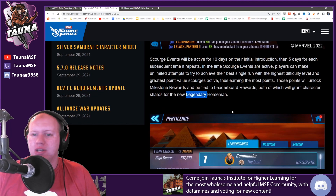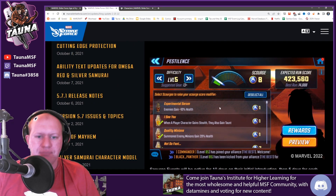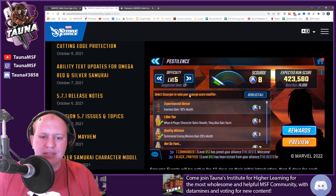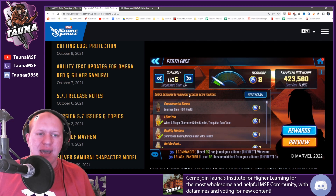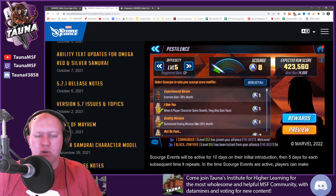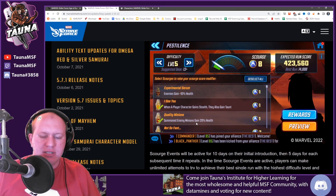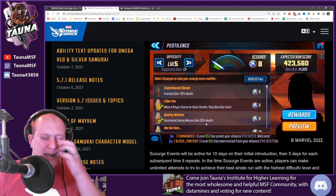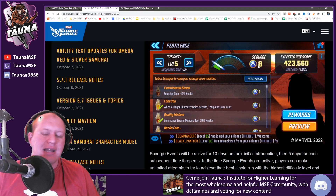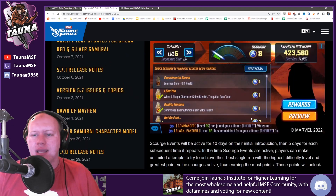So how do you score here? You're going to have different ways to get points. First is difficulty — upping your difficulty means you get more points. But you can also apply these new things called Scourges, which are negative effects that affect your team, like: when a player character gains stealth they also gain taunt — so they don't actually end up stealthed. Or they can be positives to the enemy team, like summoned enemy minions gain 20% max health, or enemies gain plus 10 health. Essentially you're buffing enemies and nerfing yourself, and however many Scourges you apply, you increase the scourge multiplier.